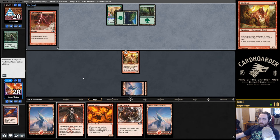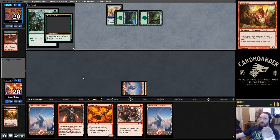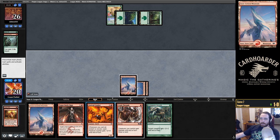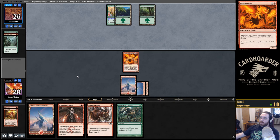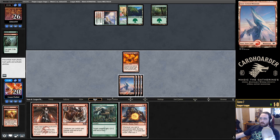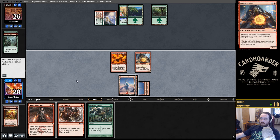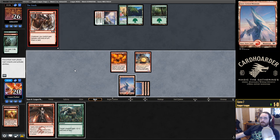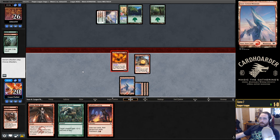Well, they found a land there. And they have removal. Oh, okay. And Weather the Storm. Oh, Mutagenic Growth — where were you? I needed you last turn. This deck is such a troll. Burning Prophet. I bought them the extra land. I love the Faithless Looting.